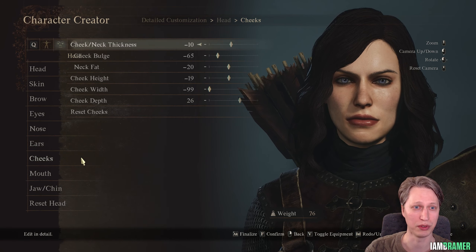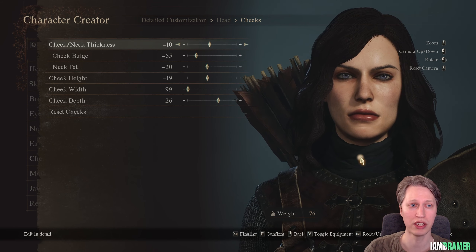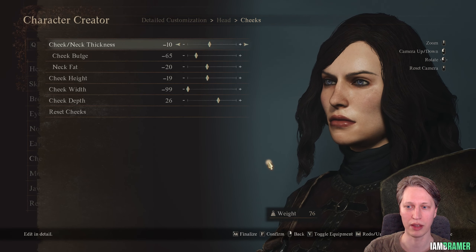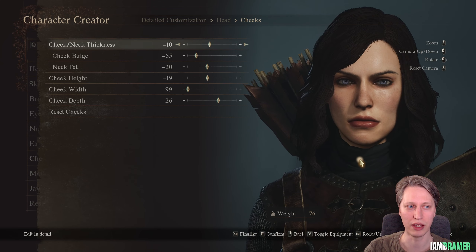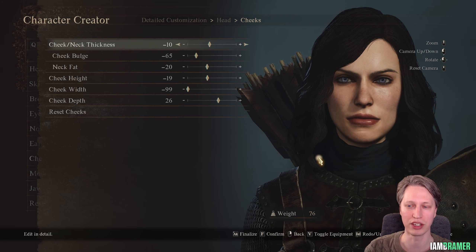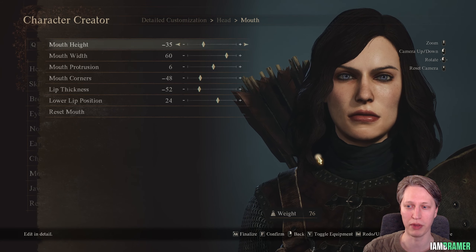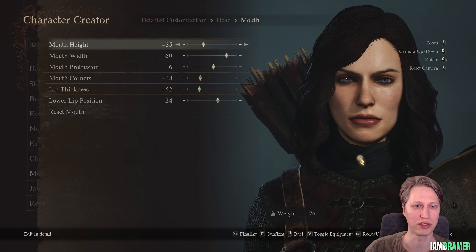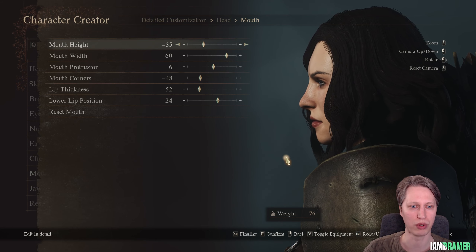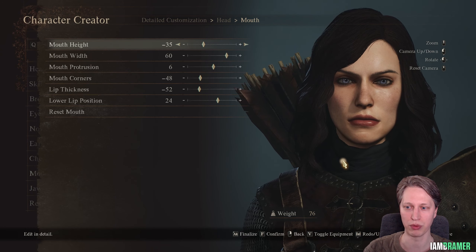For the cheek: cheek and neck thickness minus 10, bulge is at minus 65, neck fat is at minus 20, height is at minus 19, width is at minus 99, and cheek depth is at 26. For her mouth: mouth height minus 35, width is 60, protrusion is at 6, mouth corners at minus 48, lip thickness is minus 52, and the lower lip is at 24.